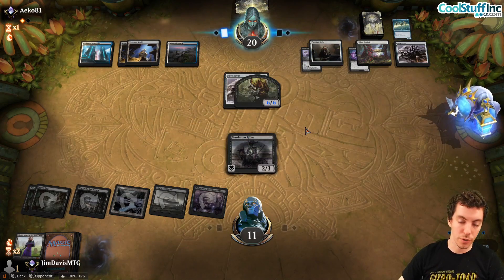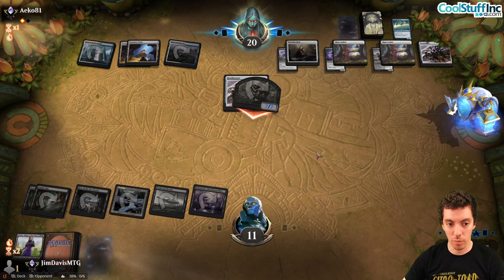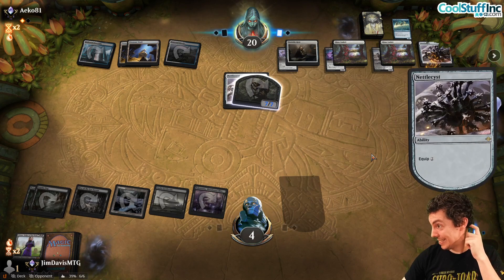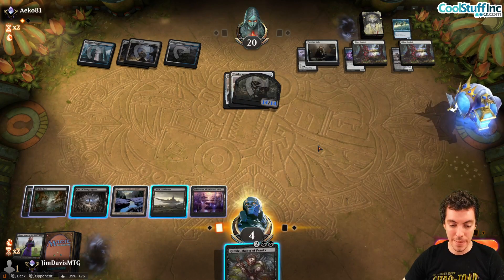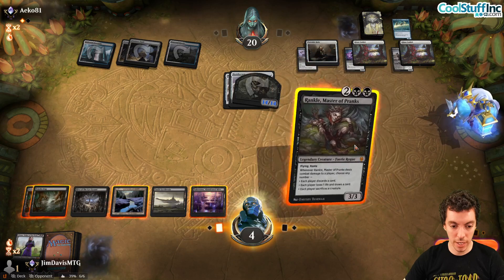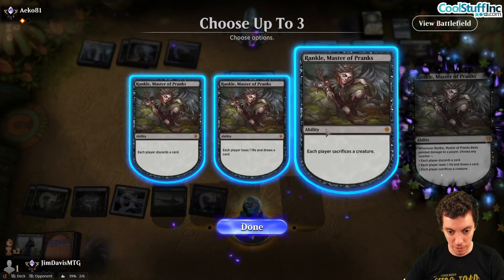They resolve Arclight Phoenix somehow. We're just dead — they got us. We lose game two. For sideboarding against this Raptus Burn deck, we bring in Fatal Push, Chainer's Edict, Trespassers, Obliterators, and March. We cut Go Blank and Thoughtseize. We trim Rankle — it just dies to removal spells and doesn't have great angles here. We might bring in Languish.